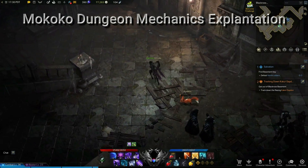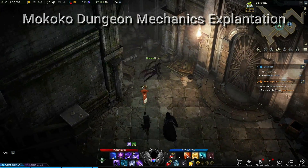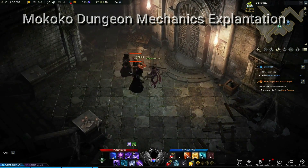This dungeon has two gates hiding Mokokos behind them. The second gate is just a kill-all-enemies type mechanic. The first gate makes you work for it though.